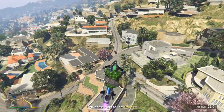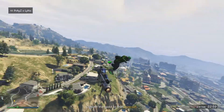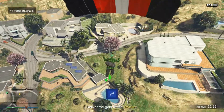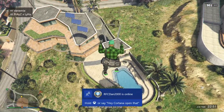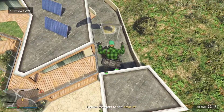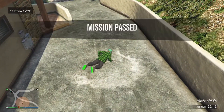Simply go over to the drop location. All you want to do is parachute and land into it. You don't want to land your Oppressor into it or walk into it — you simply just want to jump off your Oppressor and parachute into the yellow circle.